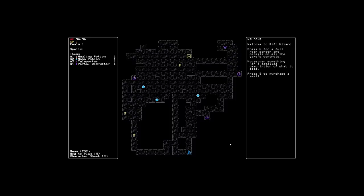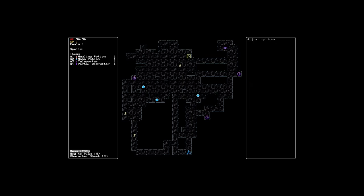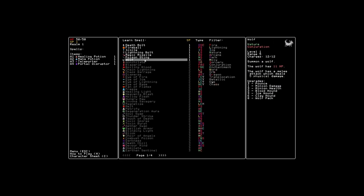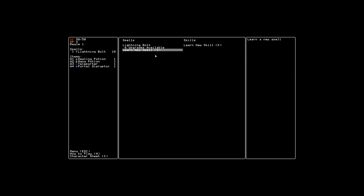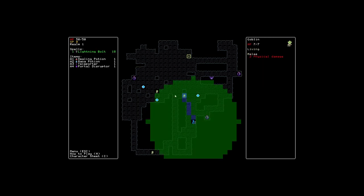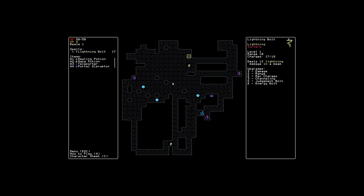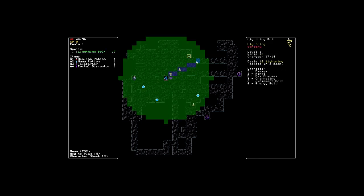Hello and welcome back to Rift Wizard. What I'd like to do is a run that I actually know kind of works. I've been trying to make runs work that I'm not very good at doing. What I'd like to do is a lightning run. We're going to take lightning bolt — I know I like lightning bolt and I know sort of how to make it work. Lightning bolt is a really nice level one spell, and it's easy and non-complicated.